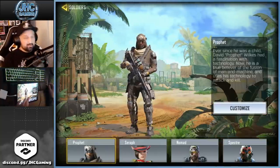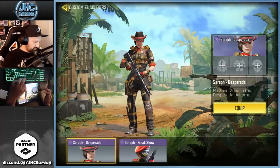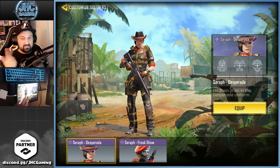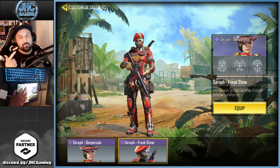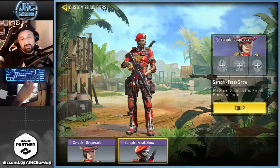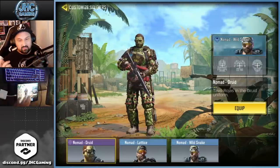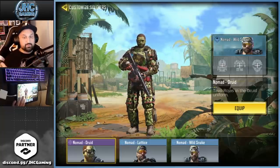Congrats to you guys if you have the Profit Archangel — it's very nice. Seraph is one of my favorites; I like both skins — one of my favorite season pass skins and one of my favorite lucky draw skins. It might be a bit too colorful but that skin is very dope.